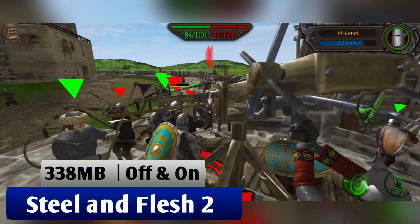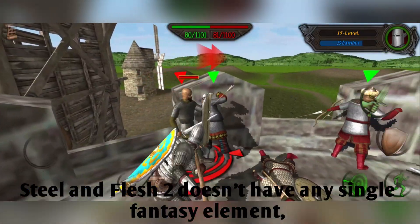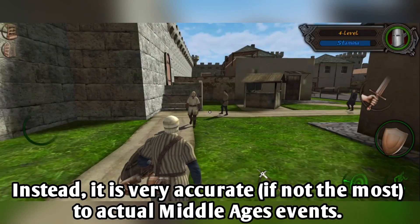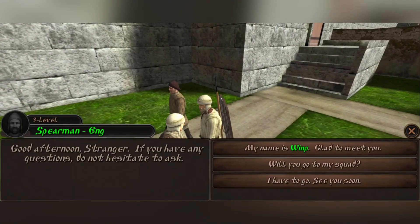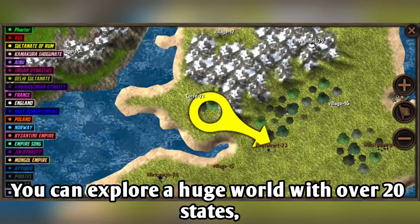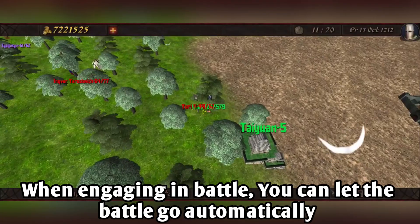Finally, we have Steel and Flash 2. Steel and Flash 2 doesn't have any fantasy elements. Instead, it is very close — if not the closest — to actual medieval events. You can explore a huge map with over 20 states, be an ally or enemy with other states, and capture territories. When engaging in battle, you can let the battle go automatically, or take part in battle with your army in many locations.